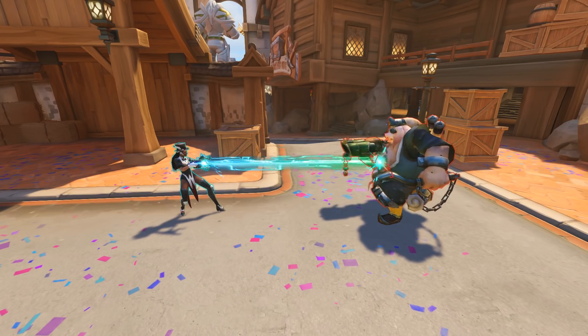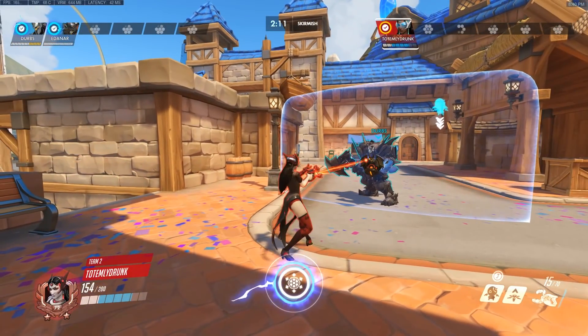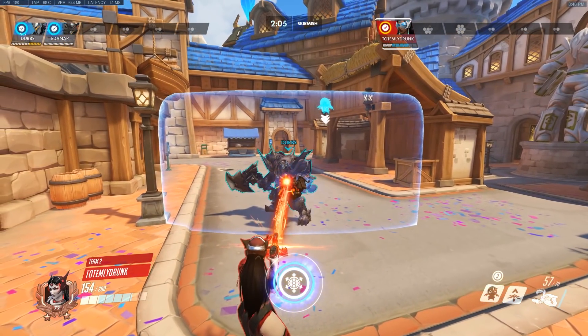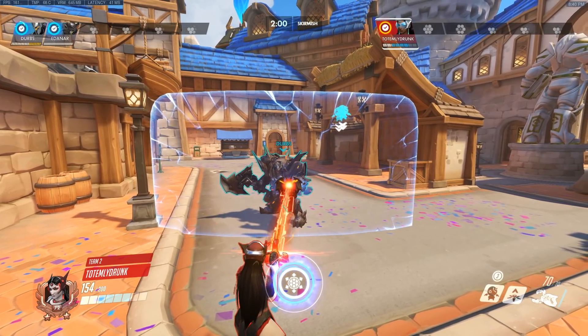Starting off with the left-click Photon Projector: it no longer locks on targets, its range has increased to 10 meters, it now takes a little longer to ramp up, but it ramps up to a maximum of 180 damage versus the previous 120, and it now actually generates ammo instead of spending it when you're targeting a barrier.